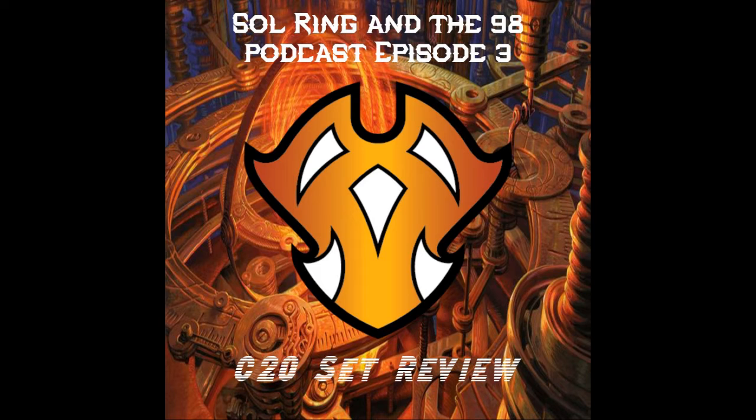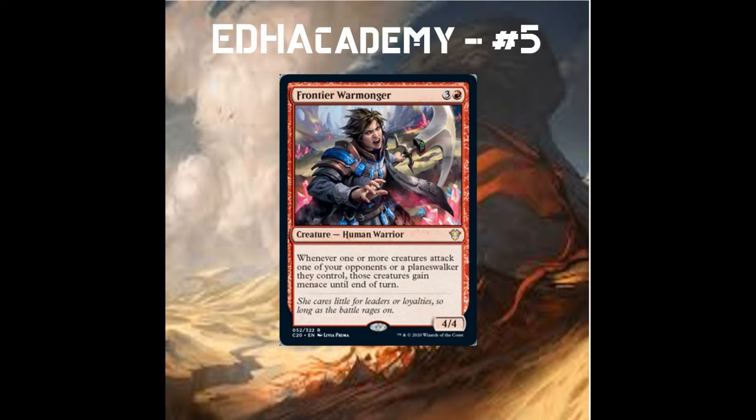My number five card for Commander 2020 is Frontier Warmonger — a 4/4 human warrior for three and a red. Whenever one or more creatures attack an opponent or a planeswalker an opponent controls, those creatures gain menace until end of turn. I'm super hyped about this card because it brings back some of the older styles of commander products.